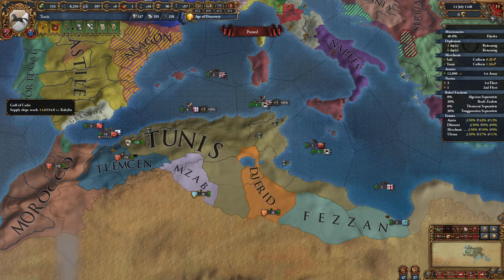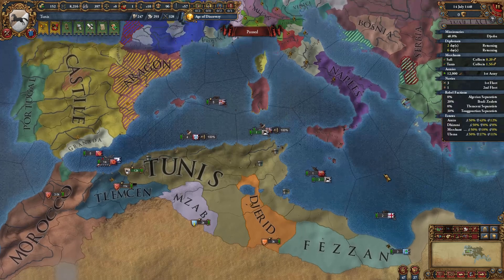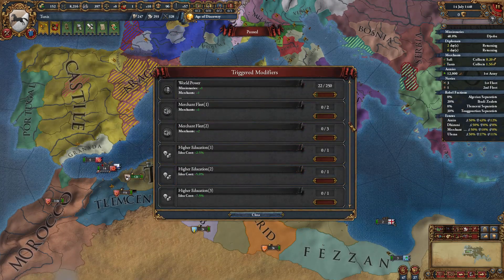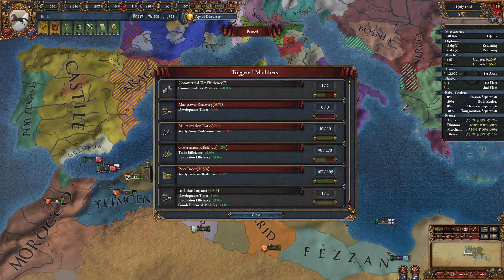I read in the comments of the last video that I should take a look at the triggered modifiers, because usually it's only the Holy Cities and stuff like that. But this mod has really filled in all the juicy stuff in here.